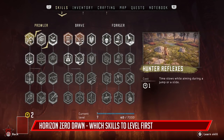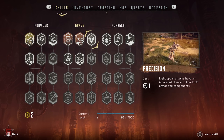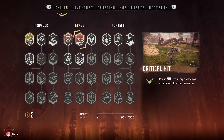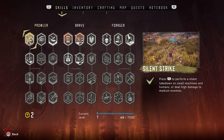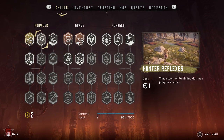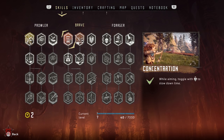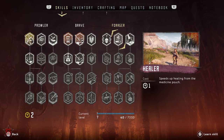In Horizon Zero Dawn, there's a skill tree system which expands with each level you gain. After concluding the prologue and learning a few basic combat moves, you'll be ready to start leveling your skill tree and purchasing the best gear for Aloy. Many players often have a hard time deciding which skills to put points into first, as leveling the wrong skills can have a negative impact later in the game. The easiest way to obtain skill points is by completing side quests and leveling up.